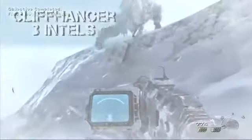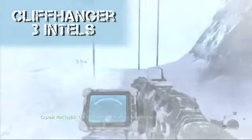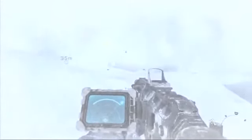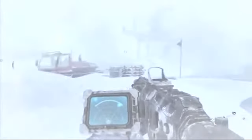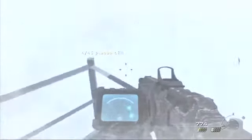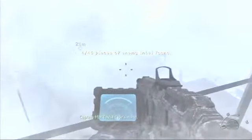We're on to Cliffhanger, which is stage three. There are actually three in this level. When Soap drops you off for the first time, just run past him and go straight. There's a tower — it's kind of hard to see, it's snowy. There's a tower right in front of you; climb up the ladder to the top. There's a dude but ignore him, climb up, and there's a laptop. That makes number four — four of 45.